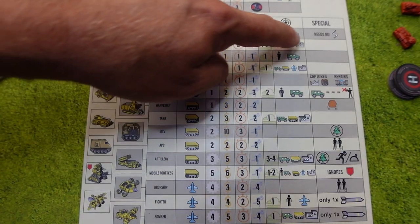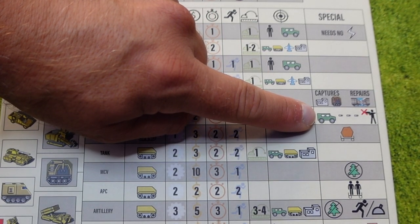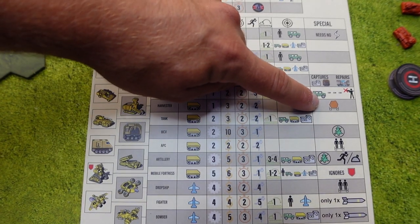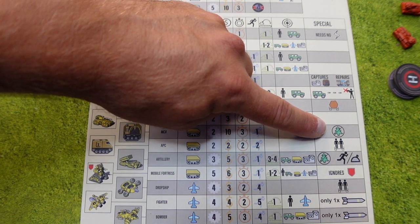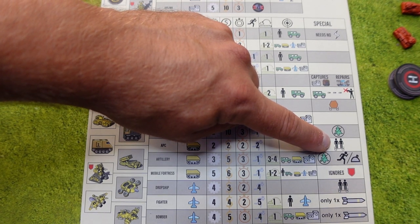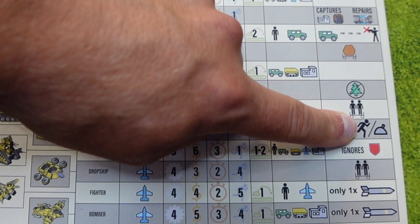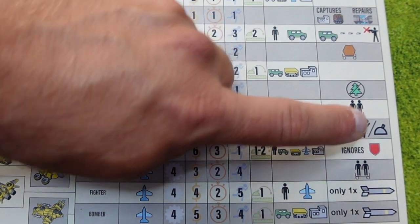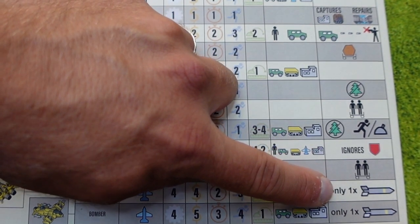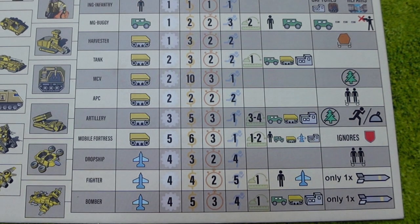This one up here does not need any energy. This one means that any infantry attack loses counter-attacks. The harvester can load up some ore. This symbol means it cannot enter any forests. This symbol means this unit can transport up to two units. This unit cannot move into forested areas but can choose to perform either a movement or an action during its activation. This one ignores shields. And this down here means it only has one ammunition, meaning it can only fire once and then it's empty.